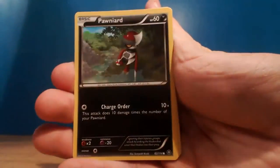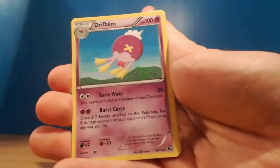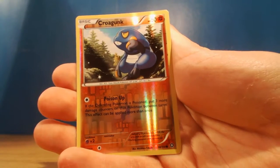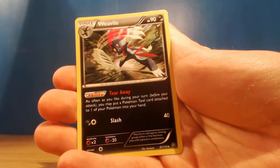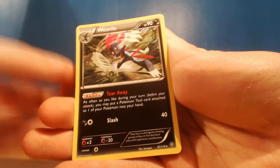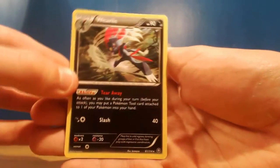I'm trying to avoid spoiling and giving the free code card away - that's probably not the best thing for me to be doing. Let's have a see - so we've got a Joltik, Foongus, we've got Rufflet, Litleo, we got a Drifblim. We got a reverse Croagunk and our rare is a Weavile. Tear Away - that sounds like a really cool attack. As often as you like during your turn before you attack, you may put a Pokemon Tool attached to one of your Pokemon into your hand. Weavile's a pretty sick mon too, so that's pretty damn awesome.